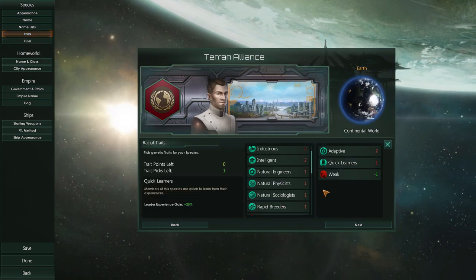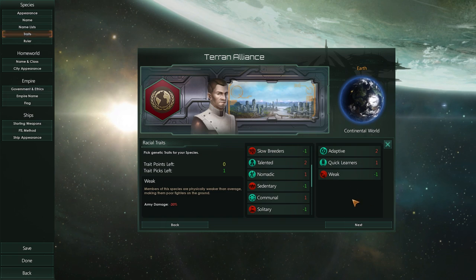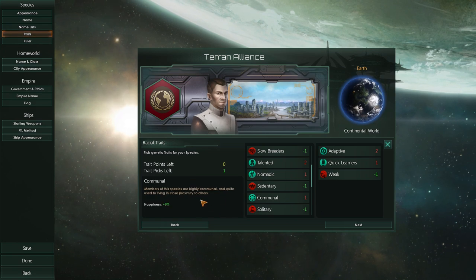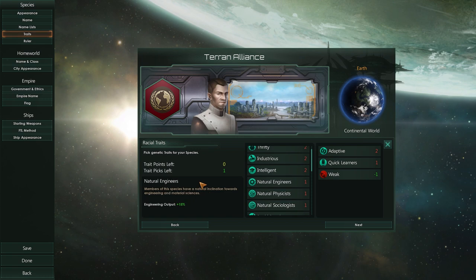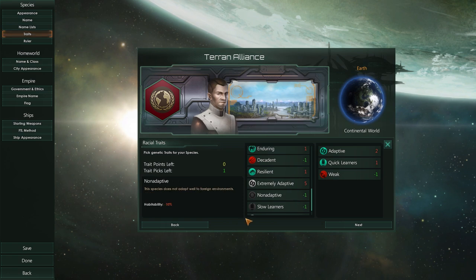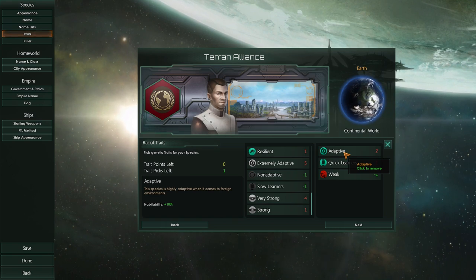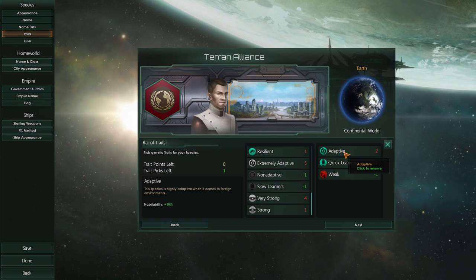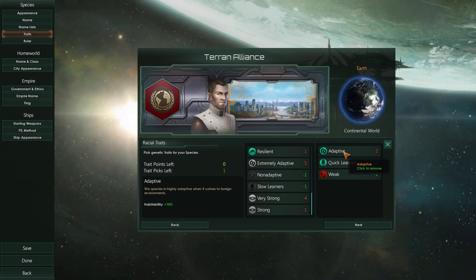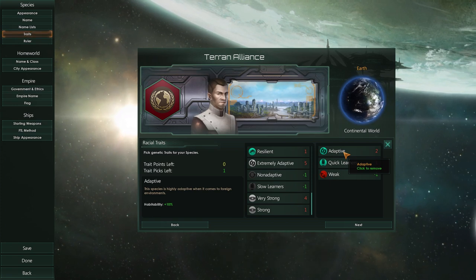Then we have traits. You start with two points and can pick negative traits if you want more. In this case we have three points worth of positive traits, which means I had to pick one negative trait to get an additional point. You can pick up to four traits, and there are some that cost four or even five points. We are going to be adaptive, which gives us plus 10% habitability — this makes less friendly planet types easier to colonize for you.